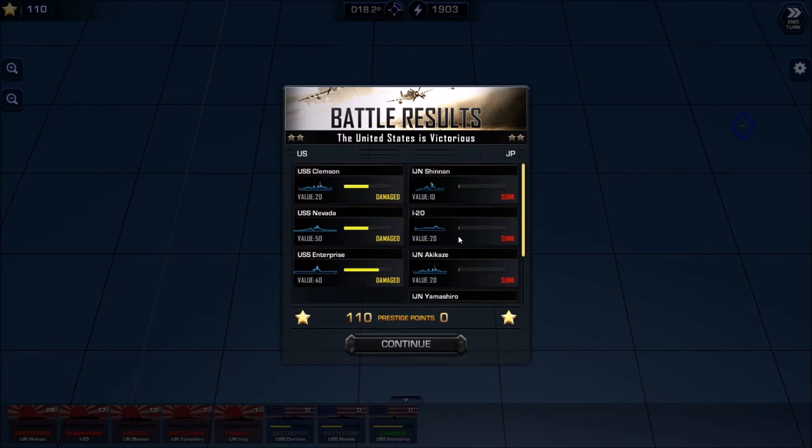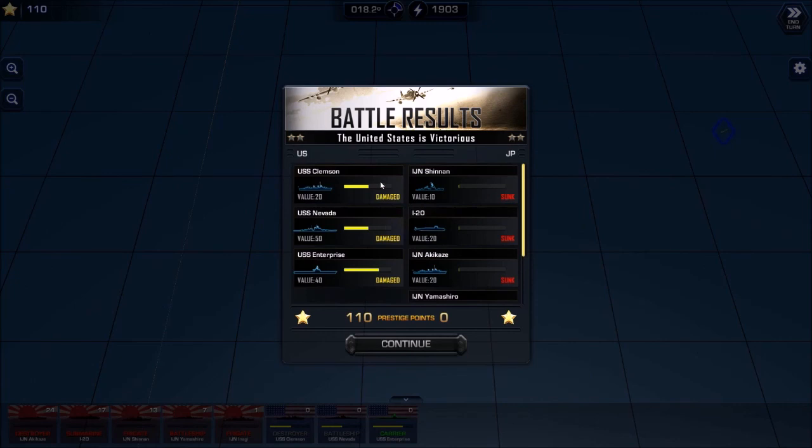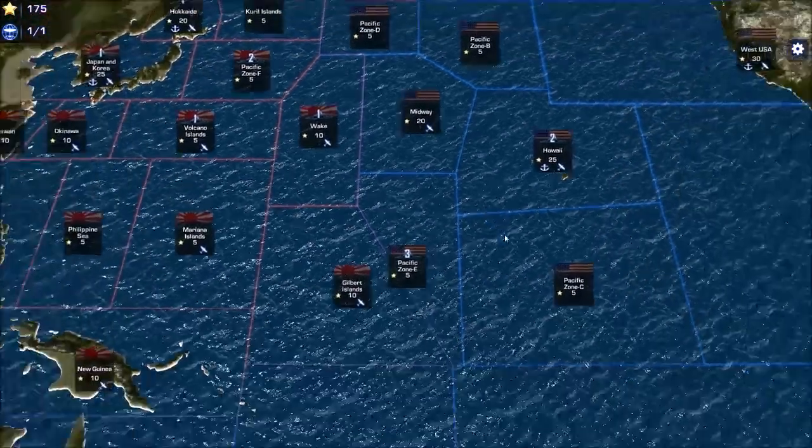We gained 110 prestige for killing those ships. We have some hull damage here — I'm going to want to take these guys back to a harbor where we have an anchor. By leaving them there at the end of a turn they'll automatically be healed. If we had deck guns or something damaged instead of hull damage they'd be automatically fixed anywhere, but that's not the case unfortunately.